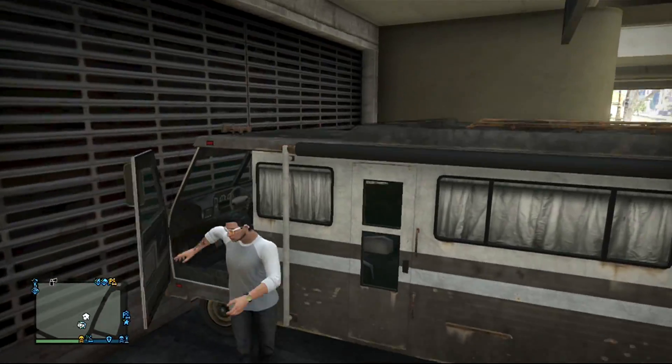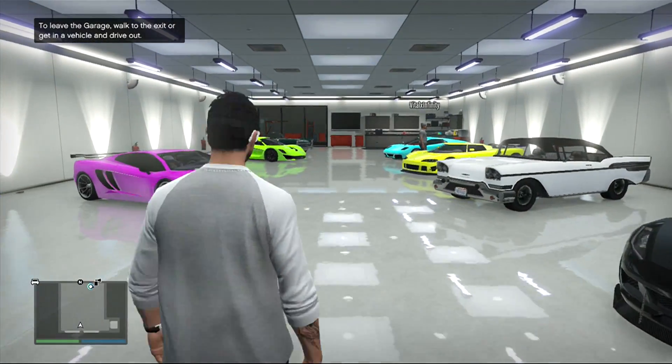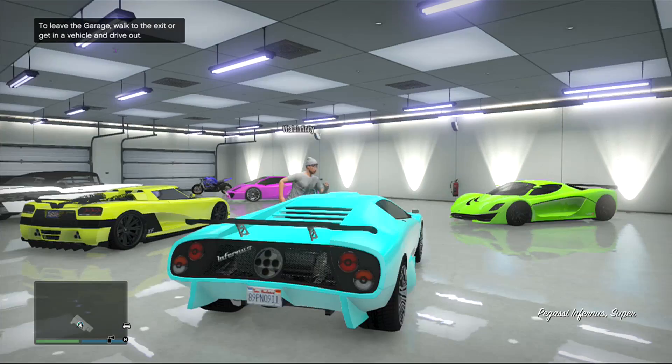Now this is the part where you will need a friend. So once you go in your garage, you want to tell your friend to actually be in your garage first of all. Then you want to get into the car that you want to sell — I do recommend using one that sells for a lot. I just use the Infernus. Get in your car, tell your friend to get in the car, then drive out.